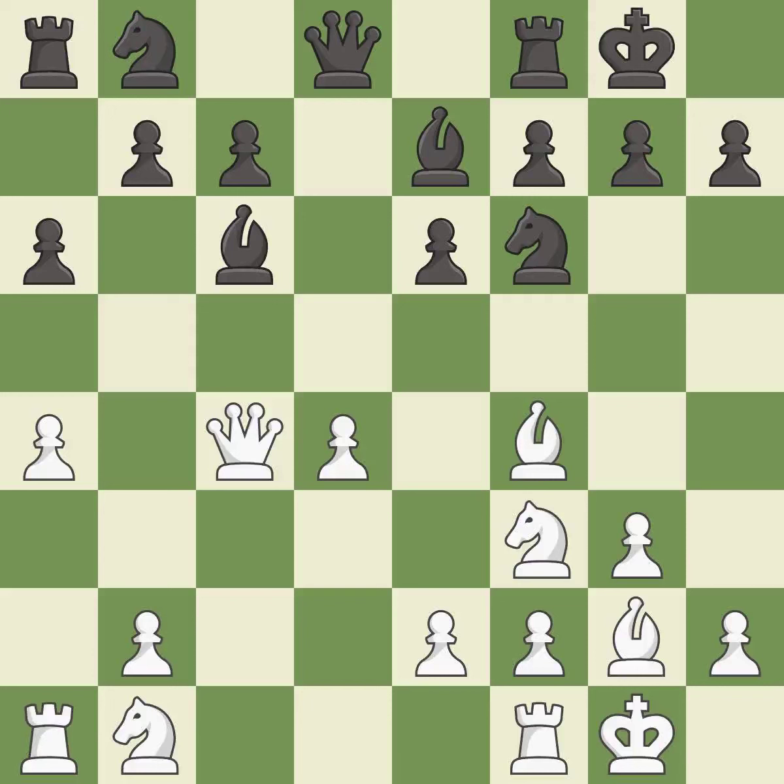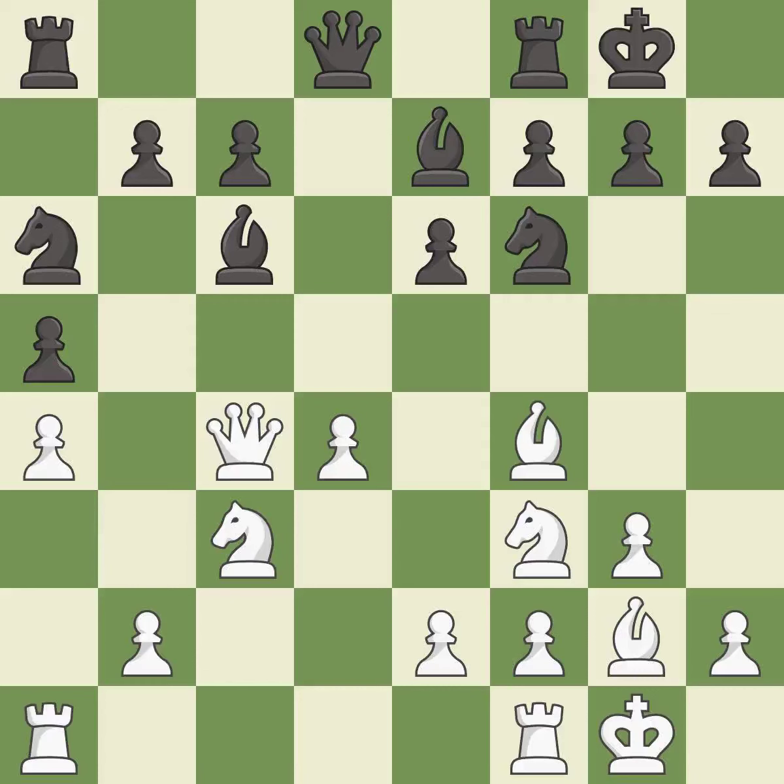This develops a bishop off its starting square, getting it into the action. This connects the rooks, which helps them coordinate together in the future. This develops a knight off its starting square, getting it into the action. It is the last book move — this overlooks an opportunity to develop a rook off its starting square.